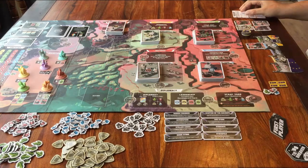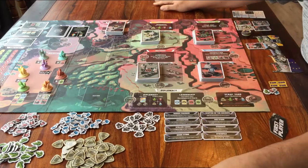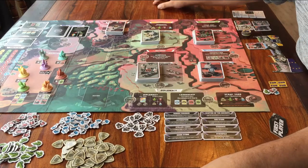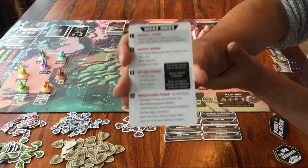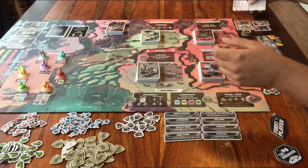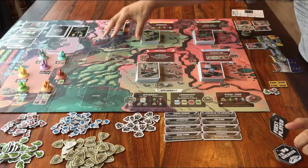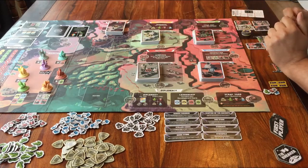What you get points for I'll explain later. First I'll tell you how a round goes. But it's also written on this helpful sheet that you can keep with you for the whole game. And the game board itself is set up in steps. Let's get to step 1 of a round.